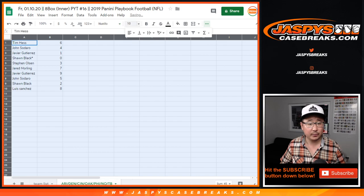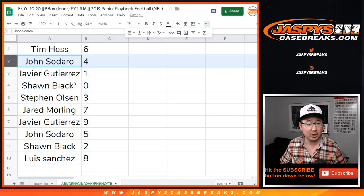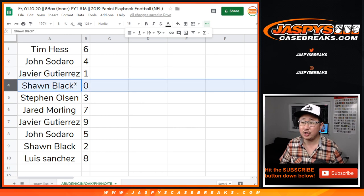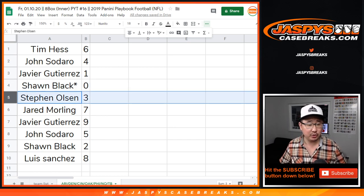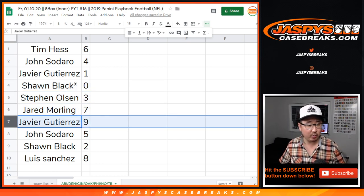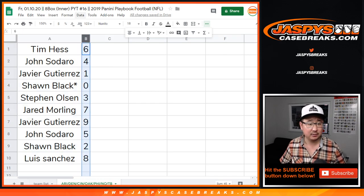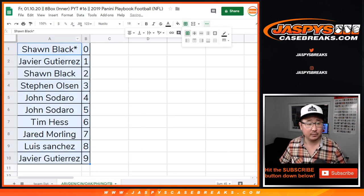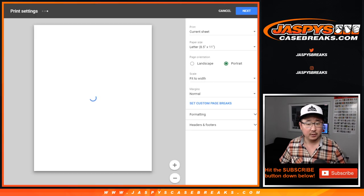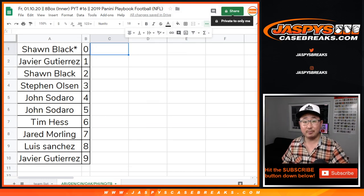All right, there you go. So Tim, you have six. John Sedar with four, Javier with one, Sean with zero — so you get any and all redemptions, including one of one redemptions, only for those teams down there. Stephen Olsen with three, Jared with seven, Javier with nine, John Sedar with five, Sean with two, and Luis with eight. Let's sort these by number and we'll print this out. Coming up in a separate video will be the break. JaspisCaseBreaks.com.